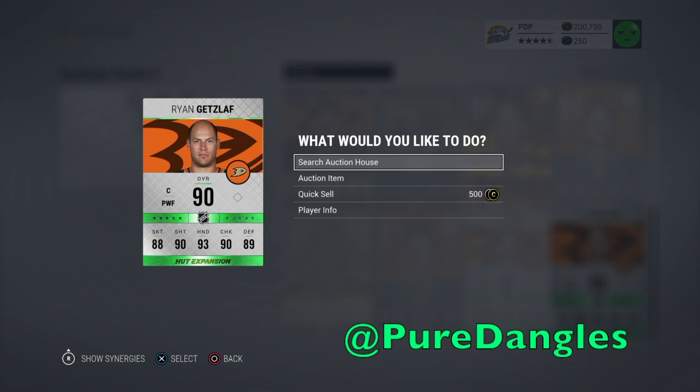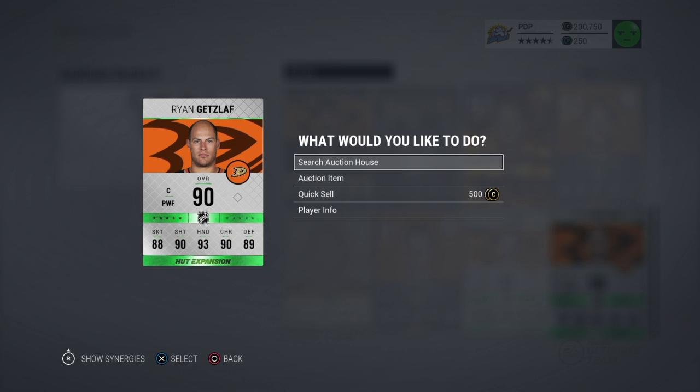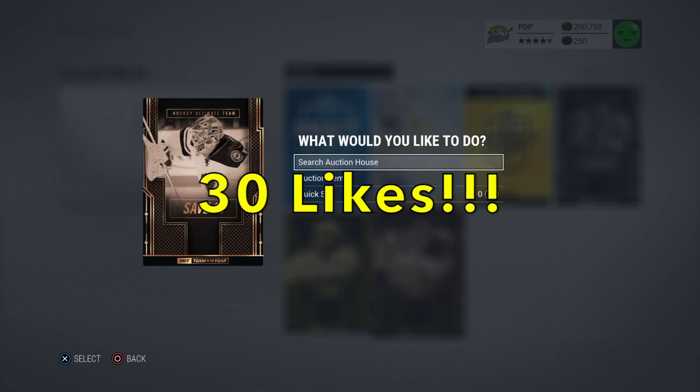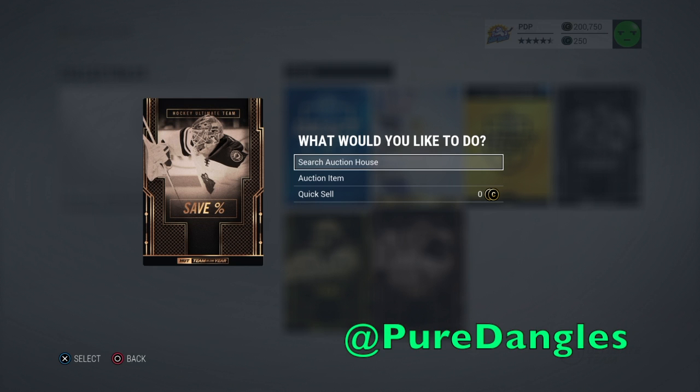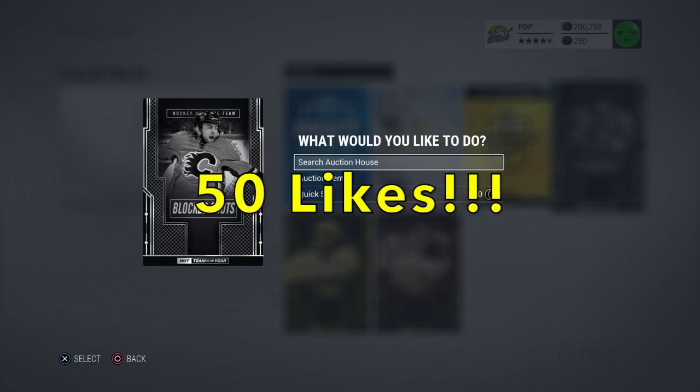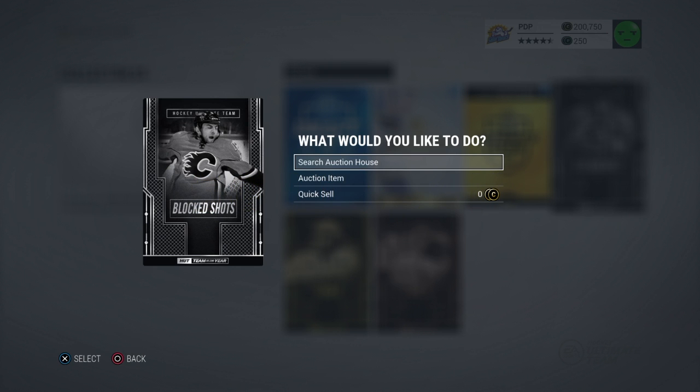Now let's get into the collectibles. I'm going to ask for quite a bit to get these collectibles, because last video I got almost 50 likes. Let's start with the Saves collectible — all I need is 30 likes on this video and I will give away the Saves collectible. Follow me on Twitter at Pure Dangles. Next up, the Blocked Shots collectible — for this one, 50 likes. I will auction this one off with a set price. Follow me at Pure Dangles.